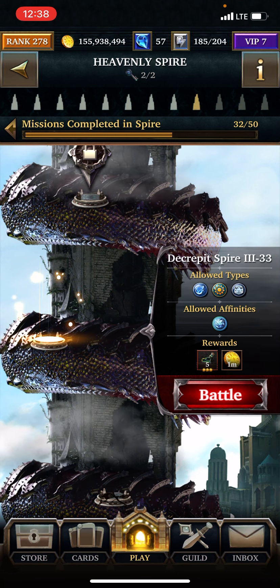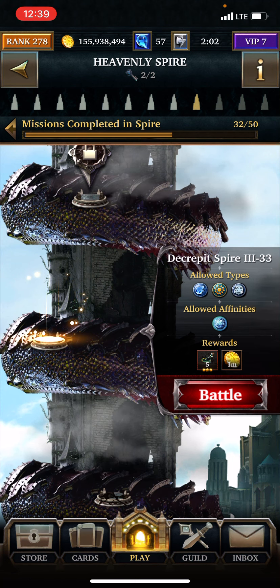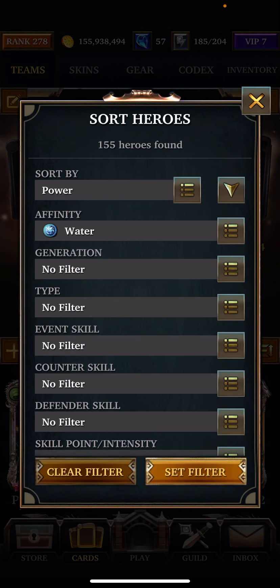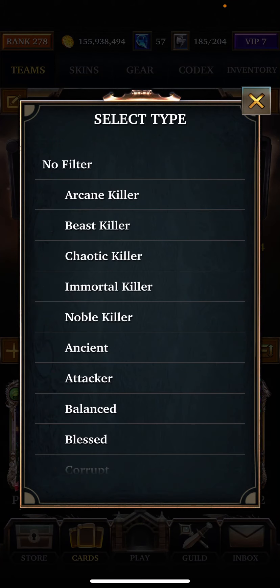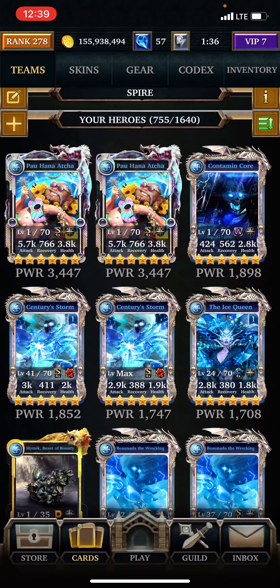Hey, what's up, it's Ninja Nannas. I'm on Decrepit Spire 3, Floor 33 in the ninth tower. What you're gonna need here is water, spirit, special, and ancient. There's no aegis on the floor, and the stats will be in the description unless you can catch them in the video. I still have to do the towers regardless, so that's what I'm gonna do.